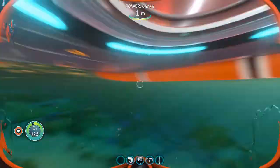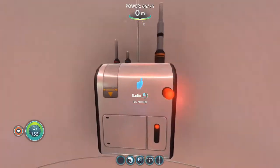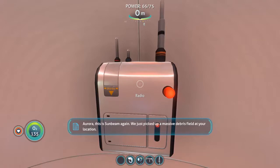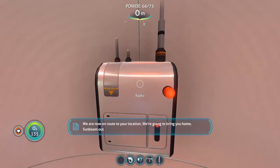Now you might have noticed that we have yet another radio message waiting for us, so let's go ahead and take a listen to that. 'Aurora, this is Sunbeam again. We just picked up a massive debris field at your location. I didn't know how bad — how many of you... We're now en route to your location. We're gonna bring you home. Sunbeam out.'